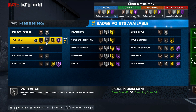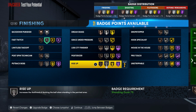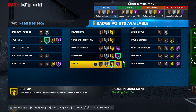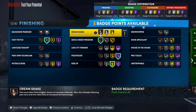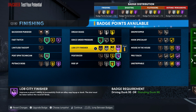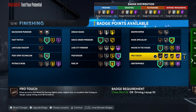For your finishing badges, you want to go Fast Twitch silver, Posterizer — I would go Hall of Fame on that — and Rise Up, you don't gotta go Hall of Fame, you could go gold on that one. You really want the 99 on your standing dunk to get Hall of Fame Posterizer. Also put on Grace Under Pressure, Post Spin, Hook Specialist, and Unstrippable.